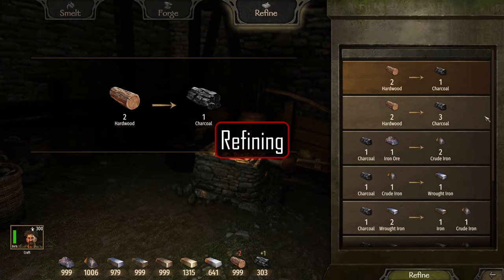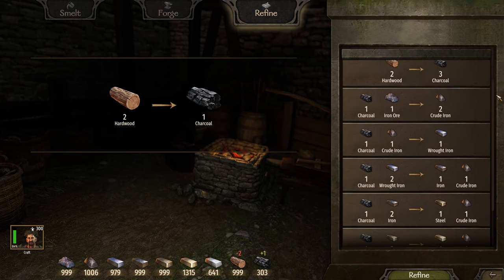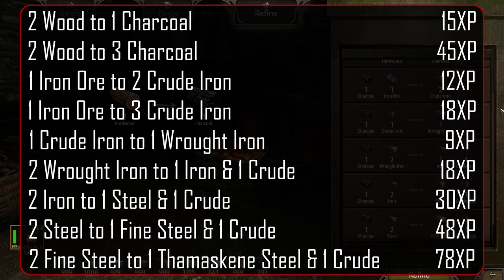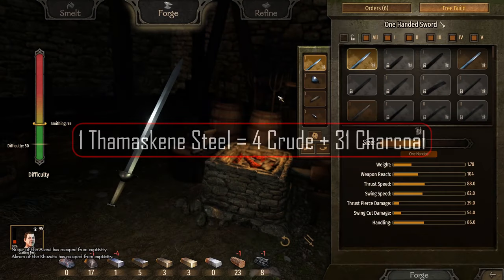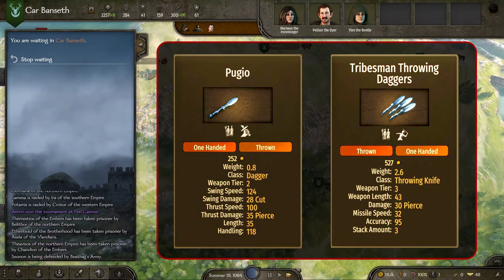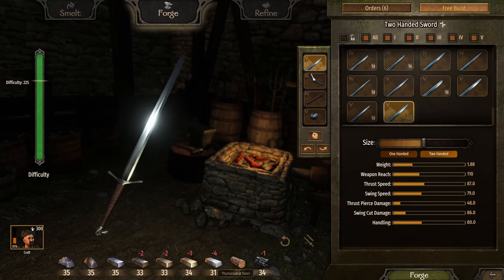Refining materials is the easiest and most predictable way to earn XP through smithing. It's also the slowest, but can still be great in the early game. One thing that really jumps out is how much XP making 3 charcoal actually gives, especially for a low level character, and you can do it from day one. Refining is a guaranteed way to get the crafting materials you need, but it's very slow and requires a significant amount of hardwood — for example, to get from crude iron to a single Thameskine steel will cost you 31 charcoal. An easier way is to buy Pugio daggers from any empire town, or tribesmen throwing daggers from all towns in the game except Valandian and Khazate towns.